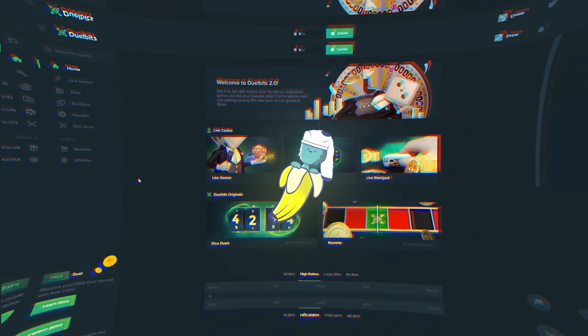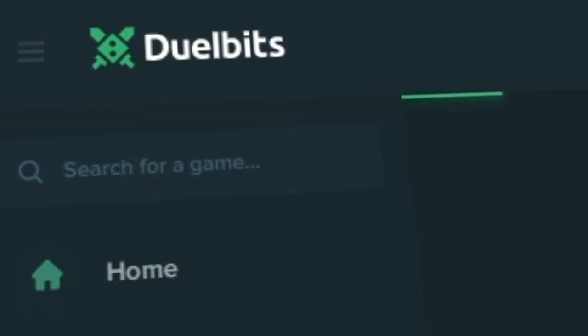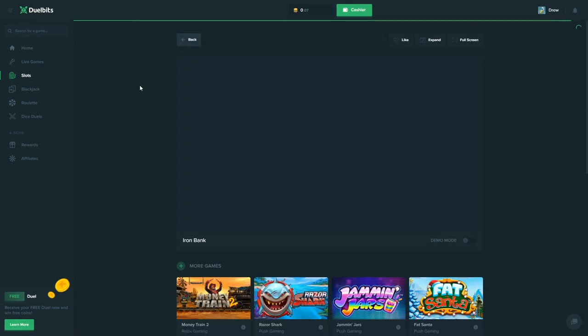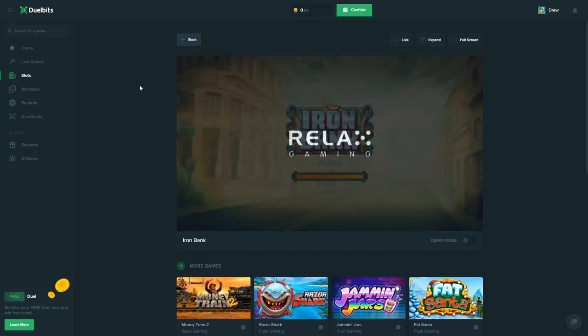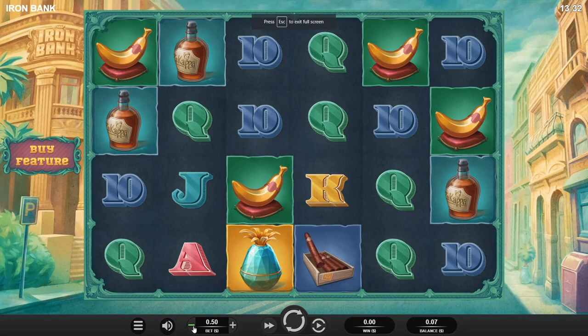Alright guys, today we're on Dual Bits, putting in four thousand dollars and we're gonna do some Iron Bank again, but we're gonna buy every bonus on Iron Bank. We'll start with the 10 cent and we'll just do the most volatile one at every bet amount, which I'm pretty sure costs a little over 5000.